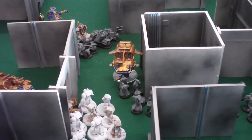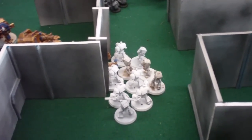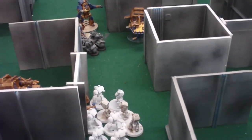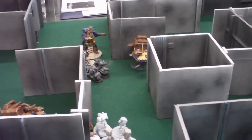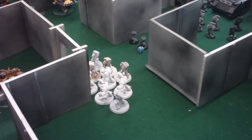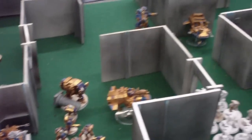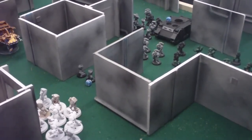End of top of turn three: the Terminator fight still continues — I didn't kill any and he killed one again. In the bikes vs. Terminators fight, I lost one but killed two, so he's sticking in there. The speeder and the dreadnought all shot into the assault squad, putting them down to just a couple guys left but they stayed. The dreadnought moved over and tried to assault but didn't have line of sight. The missile from the attack squad shot at the Vindicator and got one hull point on it.